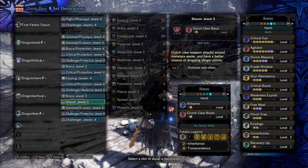The first thing I want to call attention to in this build is the fact that we have three levels of Flinch Free and two levels of Earplugs. When you have Flinch Free at level 3, gathering all three Kinsect buffs — red, white, and orange — will give you three levels of Earplugs, Tremor Resistance, and Wind Resistance. Now to be clear, this is only the case when you have all three buffs active.